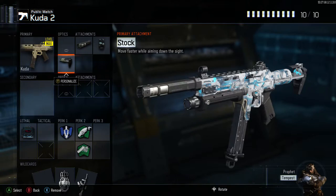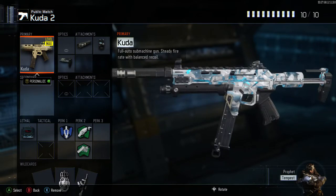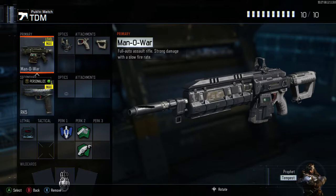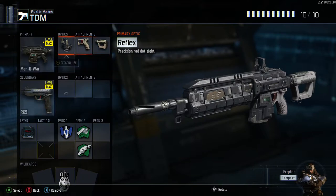There's also a CUDA class with fast mags, stock, and suppressor that I use on bigger maps like Infection or Stronghold where I'm playing the edges. For whatever reason, rapid fire doesn't work well with a suppressor, so that's the trade-off. My TDM class uses reflex and stock — in TDM it's not as action-packed so I don't need fast mags since I'm not reloading as much.